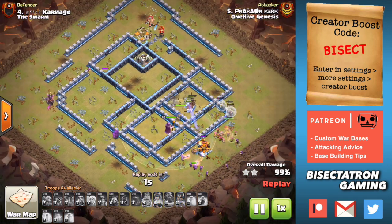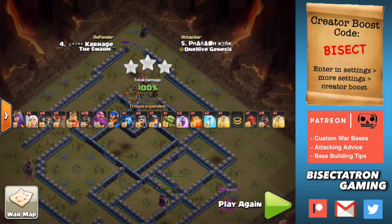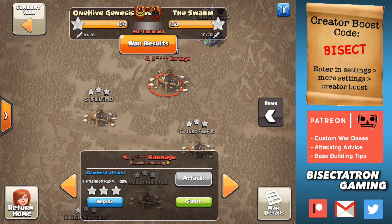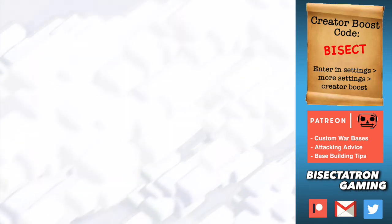Not every base will look exactly like that, but most of them you can kind of wall break open that top little gap, that top piece of walls. Come in with the Queen Charge, use a few test looms because there's probably Seeking Air Mines, get the value, then start the hybrid from whatever side you can, depending on where your Queen goes. It might not always be a sure thing. And we see this base at Town Hall 12 as well.